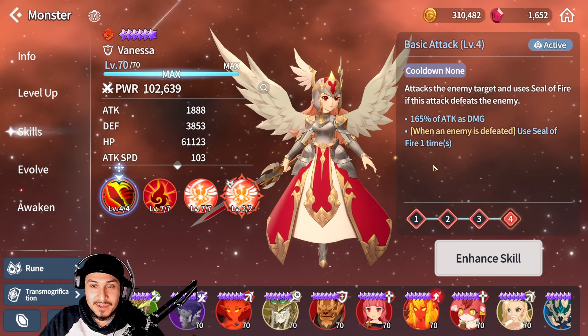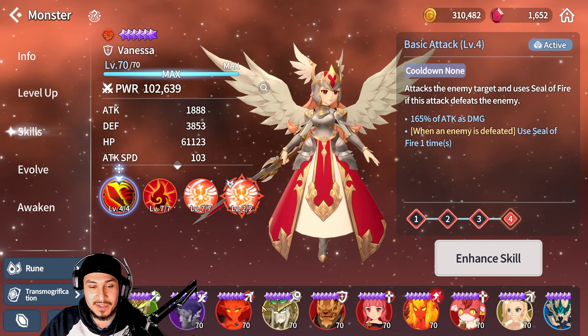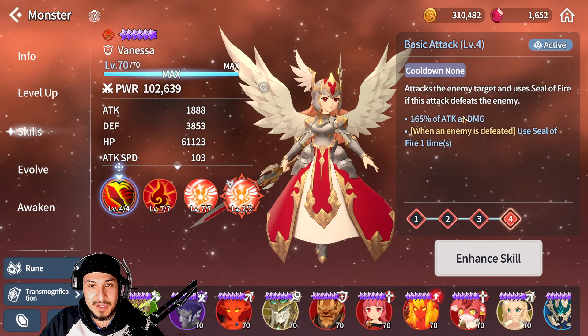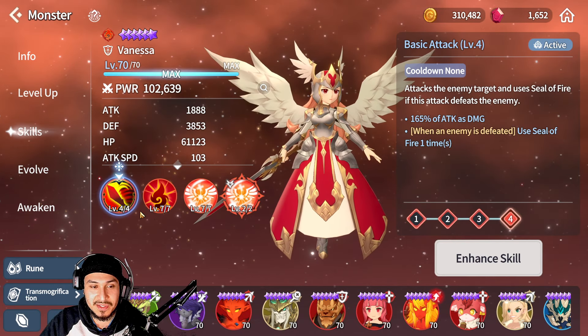So obviously her first skill is just based off attack. I don't know why they did this to all these units — the ones that are based off HP or defense are all still based off attack, which honestly doesn't really make sense. But it doesn't actually matter because you can't control this skill. This is just the basic skill that she uses.